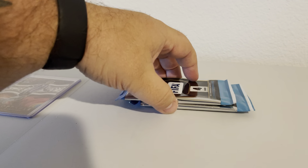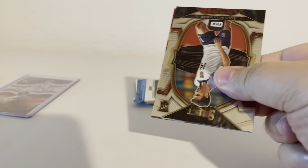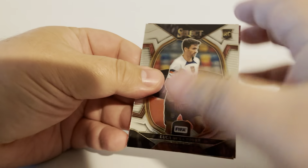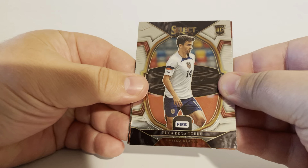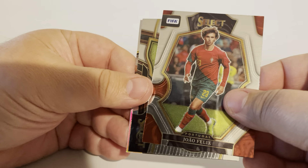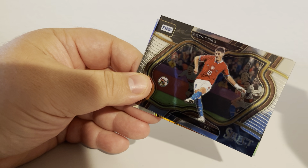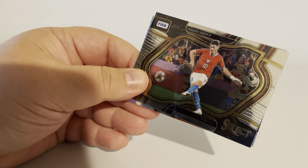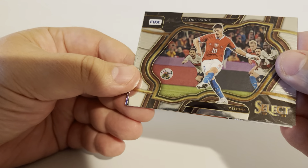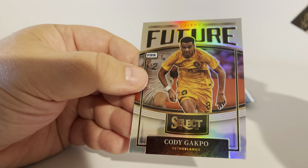We got two packs left. So far it's looking like box one is running away with it — we might have to have box two and three team up to try and take out box one. Luca De La Torre, Joao Felix, and we got a Field Level of Patrick Schick. And a Cody Gakpo from Netherlands on the Future Stars.